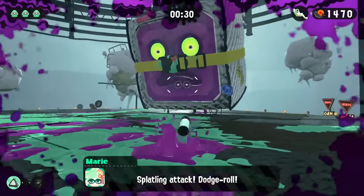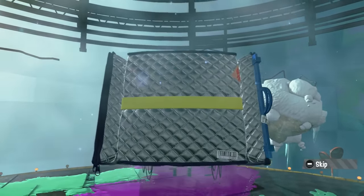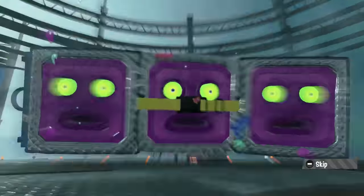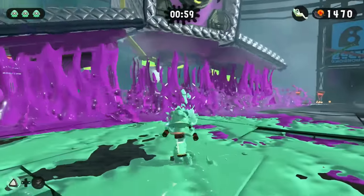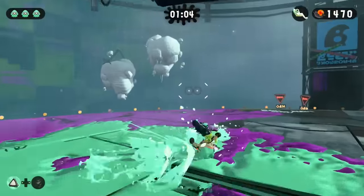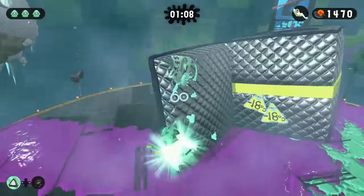After breaking his coat and dealing enough damage again, Octostomp will then enter his third phase, where he grows two more faces on his coat and will continuously rush at you and try and face stomp the inkling into the ground. This is where his attacks become very rapid and hard to dodge, and I found my armor breaking quite often during this phase. As long as you're competent with the dodge rolls though, Octostomp isn't really that difficult. With that, all the main campaign bosses are out of the way, so let's move on to the ones from the Octo expansion.